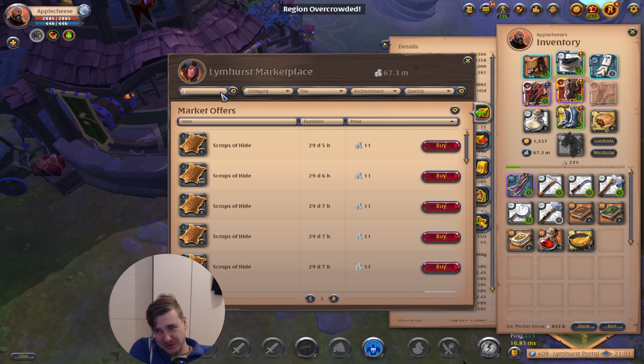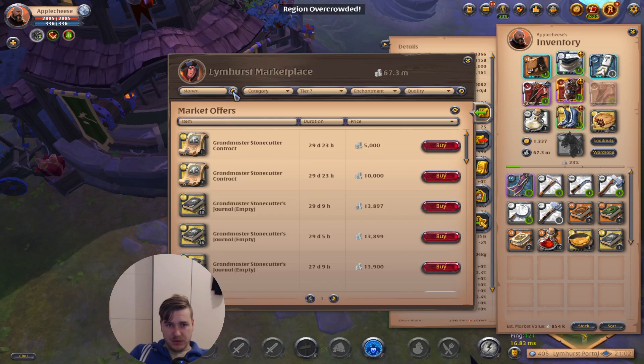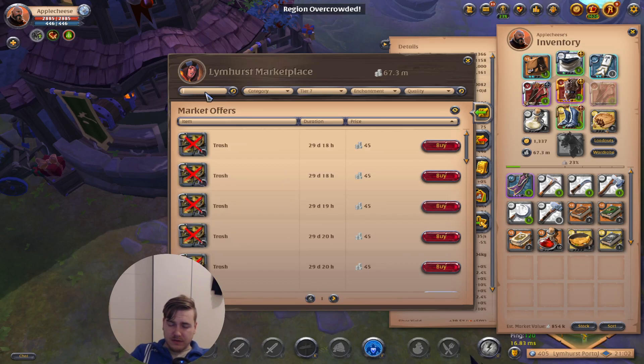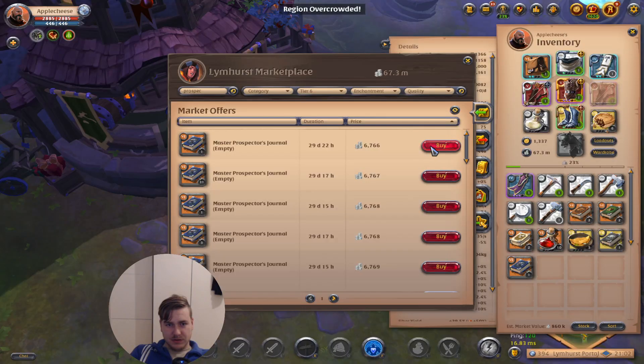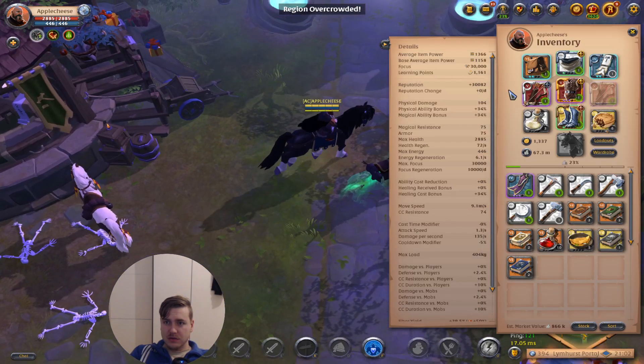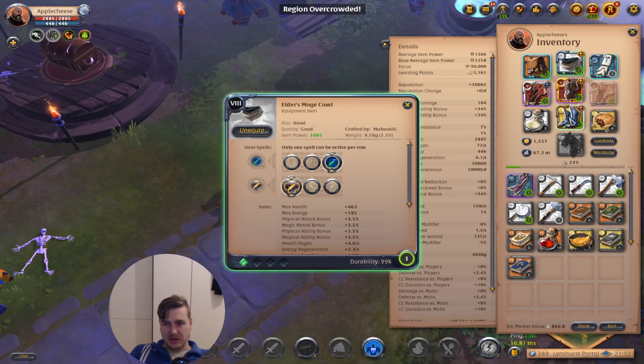Since everything is so insanely cheap, I'm going to go with a very easy to play gear setup, since I am out for a while now. I still need two journals — stonecutting, yes. I'm going to take a tier 7 journal with me. And I still need ore — the Prospector journal. Master Prospector. Since I don't have too much carry weight, I'm only going to take two journals. I'm also going to go into the mists and stuff, where having some fighting gear may come in handy as well.